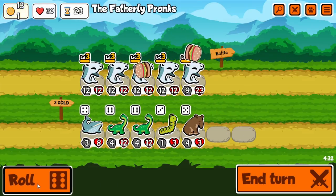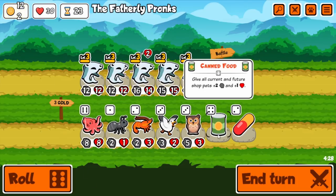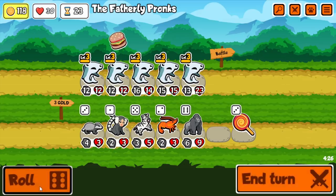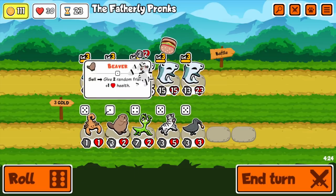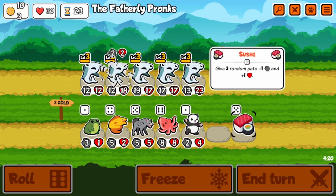Like each shark is giving 30 because there's 5 level 3 pets and it gives 6 gold for each one. So yeah, without even doing anything, just starting my turn I gain 150 to make 160 gold total.